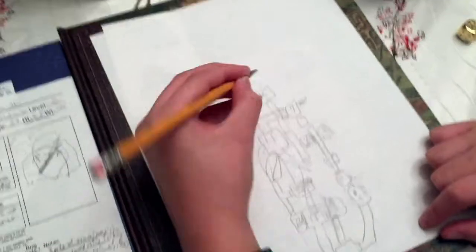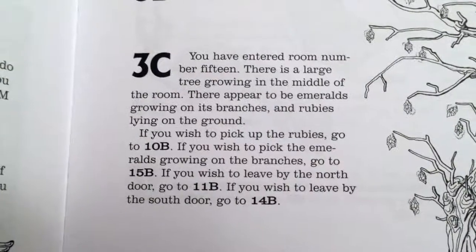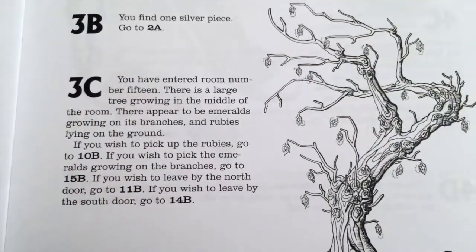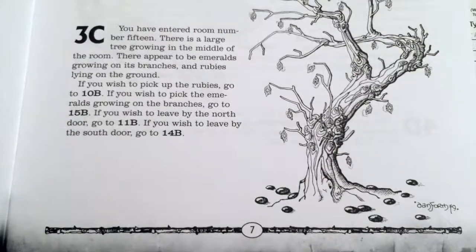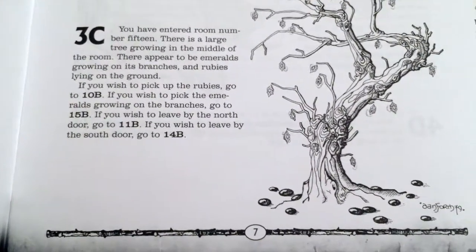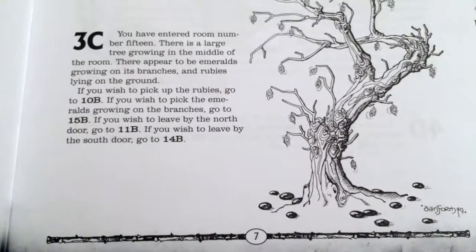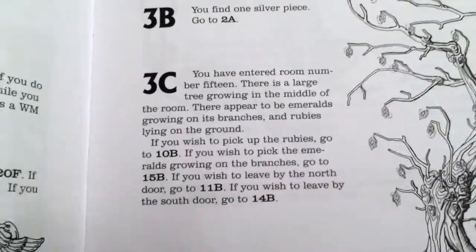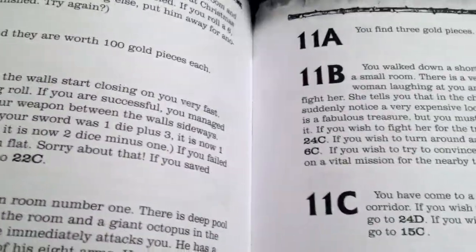Every time I forget Rob Bob is left-handed and his hand obscures the map when I sit on the left. There is a large tree growing in the middle of the room with what appear to be emeralds on its branches and rubies lying on the ground. Pick up the rubies: go to 10b. Pick the emeralds: go to 15b. Leave north: 11b. Leave south: 14b. I'll pick up the rubies since they're already on the ground — I don't want to work for it.